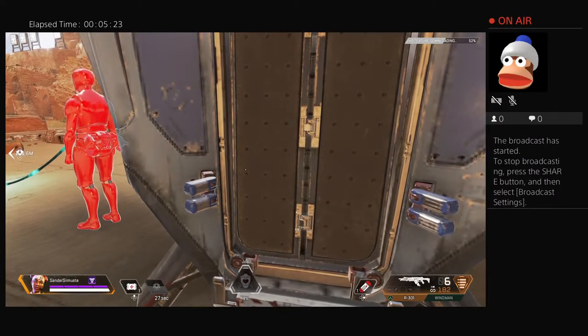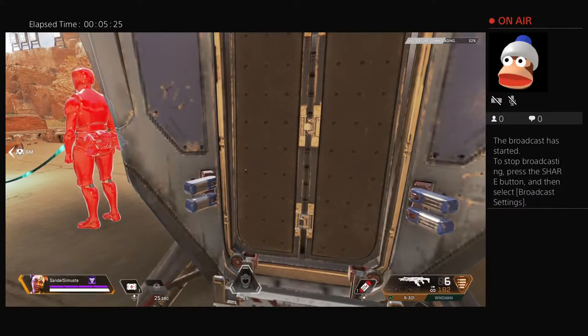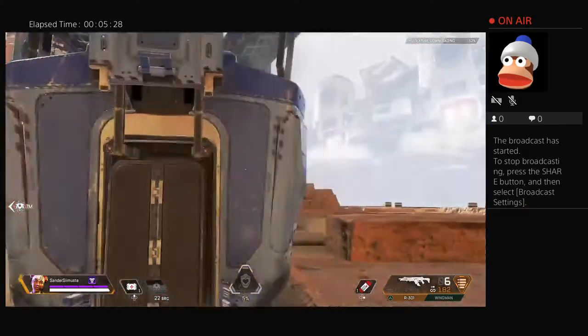That's all for me — great work! Remember, each one of us has different tactical and ultimate abilities, so give us all a try. I get to use zip lines to reach high places and move quickly. See you in the ring — bye!